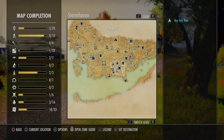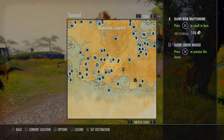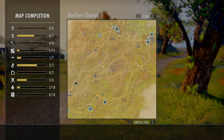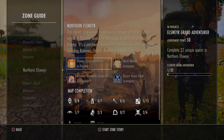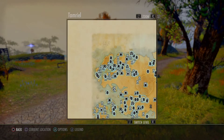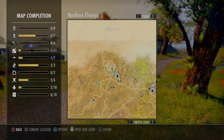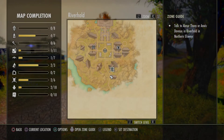So let's say if I wanted to go do the Northern Elsweyr storyline, I can go to Northern Elsweyr - I don't have to go there, I just have to find it. So if we go here and hold Square to open the zone guide, then click Square - as you can see at the bottom it says 'start zone story.' And there you go, that's where it is. Now I can see the quest for the zone story which I couldn't see before.